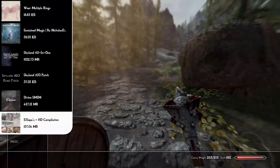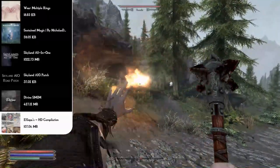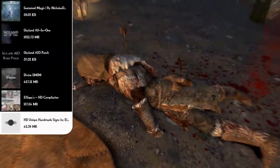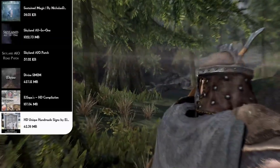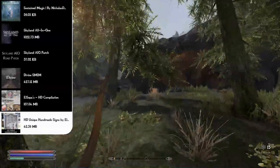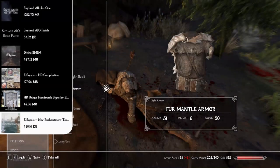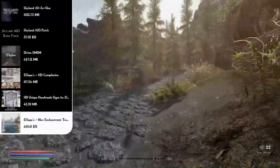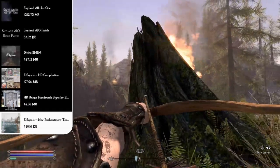Alsopora's HD Compilation covers everything not in Skyland or Divine SMIM: Akatosh amulets, anvils, grindstones, workbenches, the smelter, mead barrel, burial urns, Whiterun streets, unique coin bags, HD paper, and keys. After that, HD Unique Handmade Signs changes signs for every shop with custom artwork — the Winking Skeever will have an actual winking skeever image. Then Alsopora's New Enchantment Textures makes enchantment glows brighter and color-coded: green for absorb stamina, red for absorb health, making each weapon feel unique.